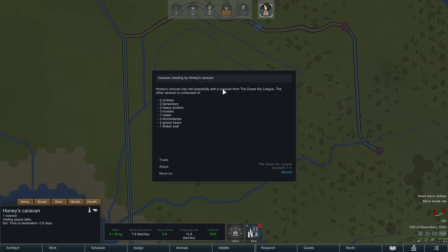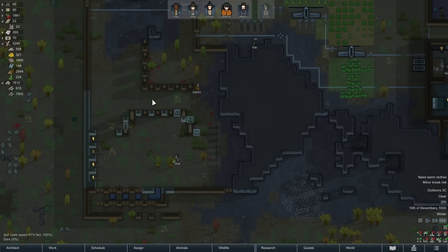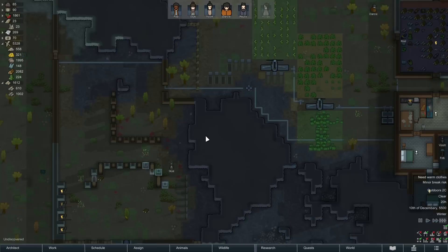Honey ran into a caravan — we definitely don't want to attack them, luckily it's a peaceful meeting. We don't have anything to trade so we'll just move on. That might be a caravan coming to us, which would be very nice. I do like that caravans get simulated on the world map.